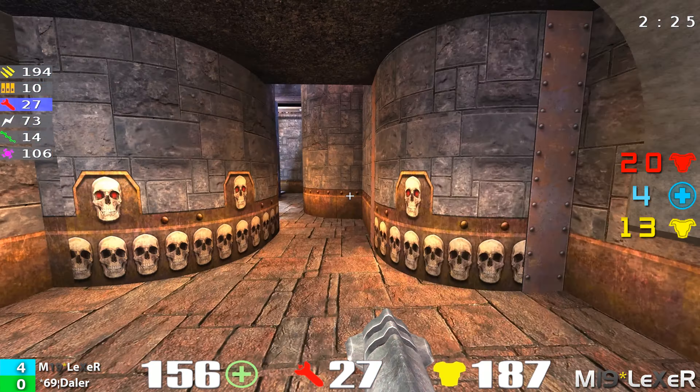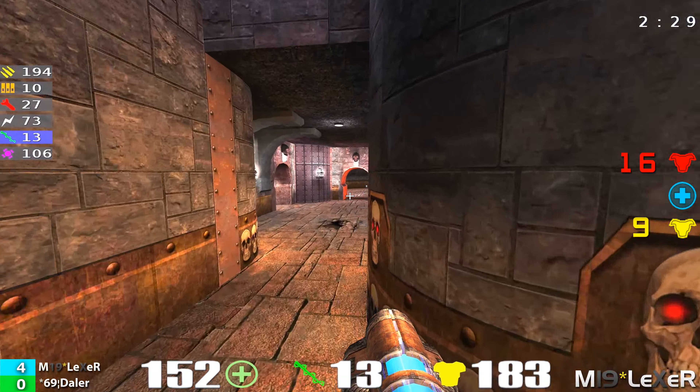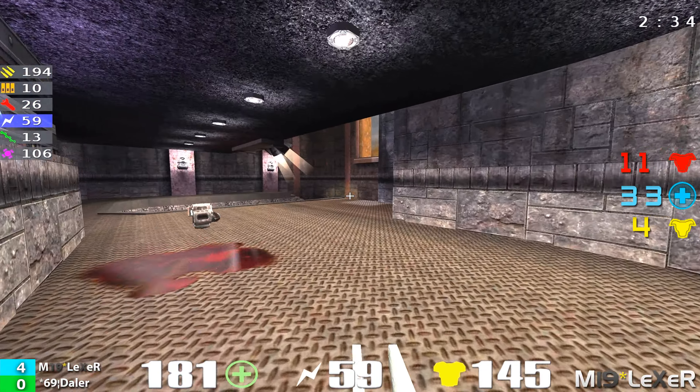He's pushing harder and harder, the higher and higher he goes. He's really going after Daylor. He picks up Daylor — nice rail shot, hits him through two hallways, through the lightning gun room. That was beautiful.